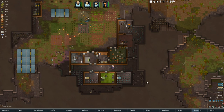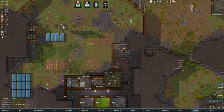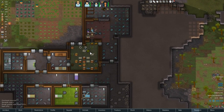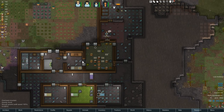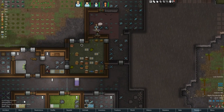Hey everybody, welcome back to RimWorld Alpha 12 with Rony. Let's go over what happened in the last episode. Mikiel D recovered from malaria. We're working on new bedrooms, so Rony now has a cool bedroom with bamboo flooring. I've had some ideas from you guys to build an airlock, which sounds pretty cool because my refrigerator is not exactly the most efficient. We need an airlock so when we walk in from here, the temperatures will stay more consistent. So I'm going to try and work on that now.